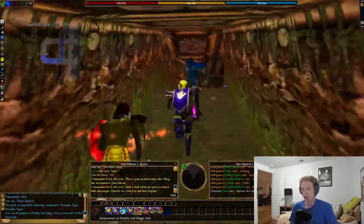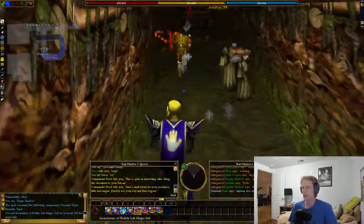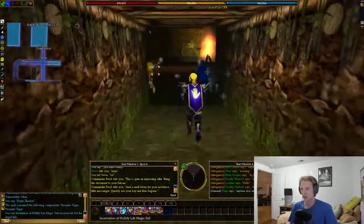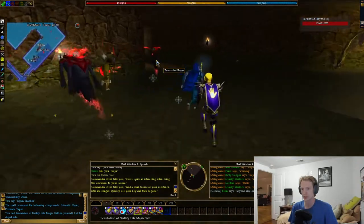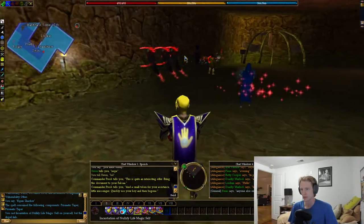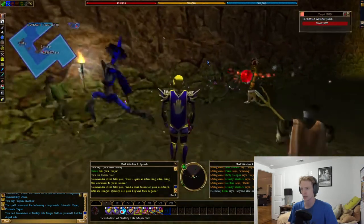Once your whole group is good and you've got all the aggro cleared, you can head up to the top. Make sure everyone's with you again — go to the left into this final room, where you will find the Tormented Watcher.